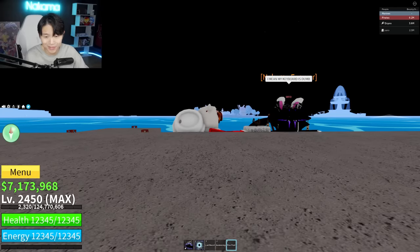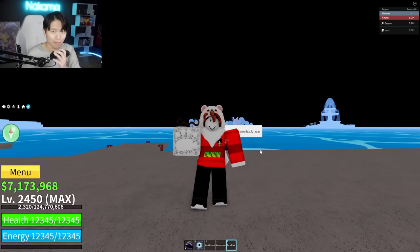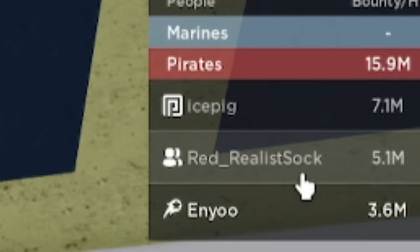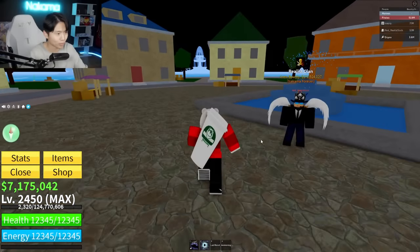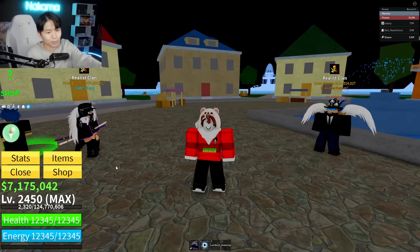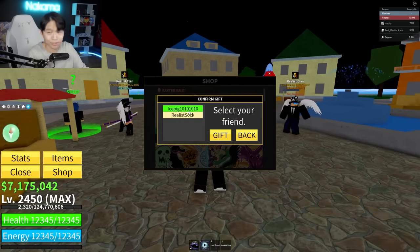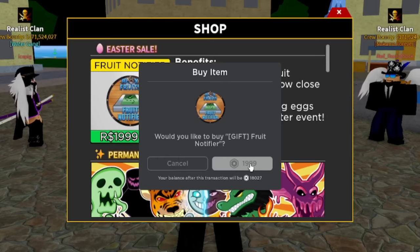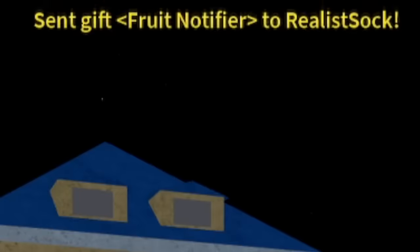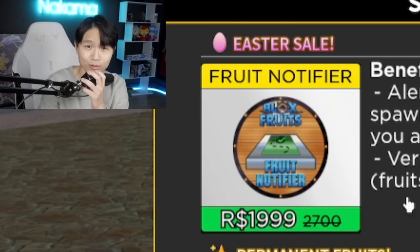Guys, I think we've opened seven Easter eggs so far and found two legendaries — it's looking like the fruit notifier might be a worthy purchase. I'm gonna send Ice Pig and Sock to help me open some servers to grind for fruits — eggs — as well. The problem is they don't have fruit notifier, so we gotta give them some. Good thing it's on sale. One for Ice Pig and one for Sock — only 1,999 Robux. Not even 2,000. What a sweet deal.